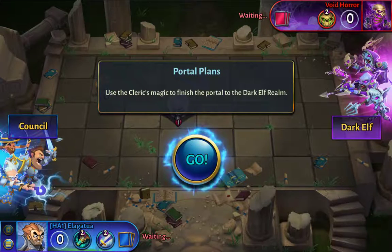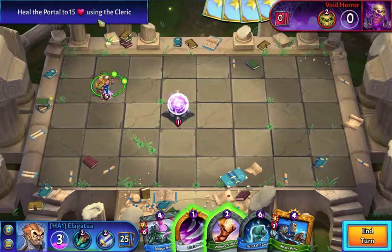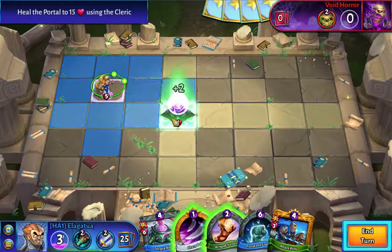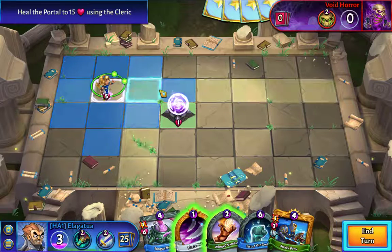Alright, we're back in mission 6 here - Portal Plans. Our objective is to heal the portal to 15 health using the cleric. The cleric heals for 2. So this dark health player is going to be summoning a bunch of guys to attack the portal, and our job is to not let it die.